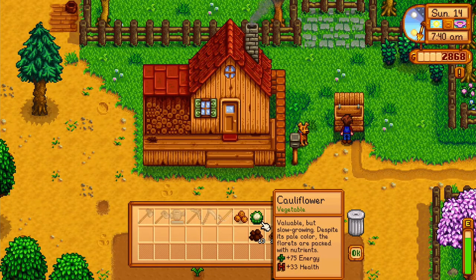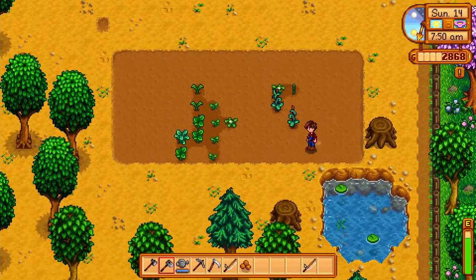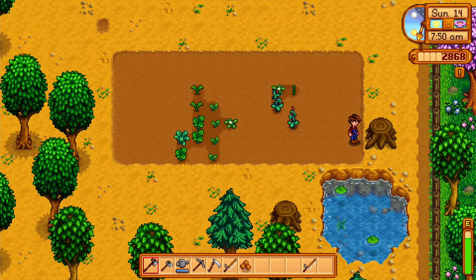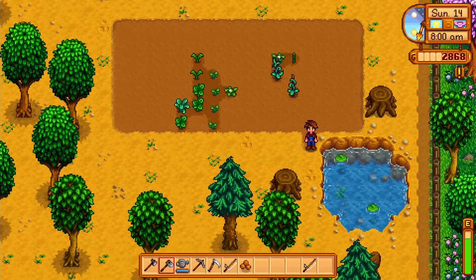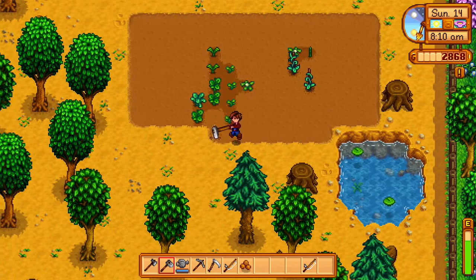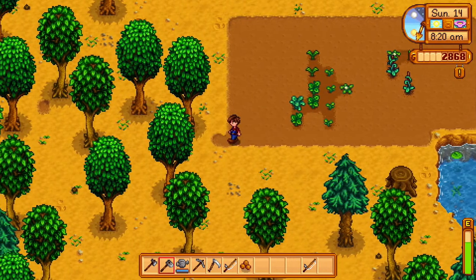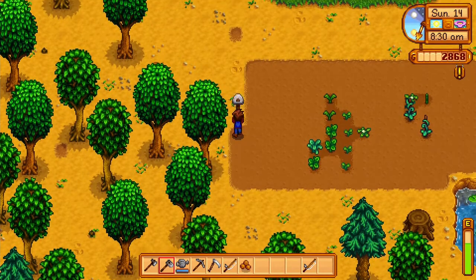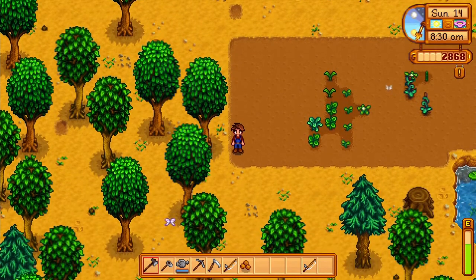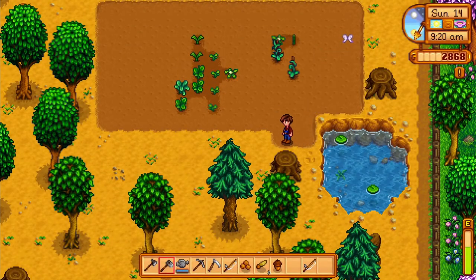Cauliflower — let's go ahead and sell this, make me some money! Let's get expanding. We are also going to go to Pierre's store and buy some seeds today so we have stuff growing for next week's video. Got a little bit of money — worth it to invest in some seeds. We are continuing to expand the garden, gone downwards a little bit, spreading towards that little pond, and let's do another row right here.